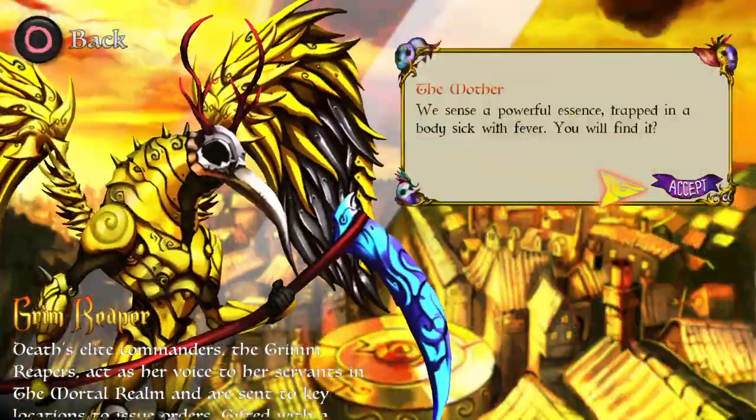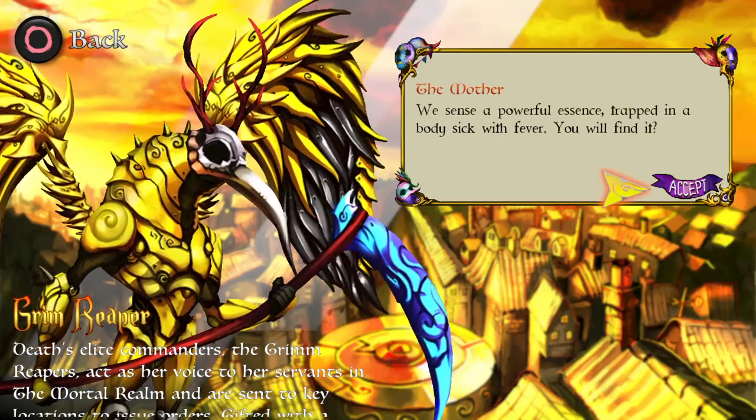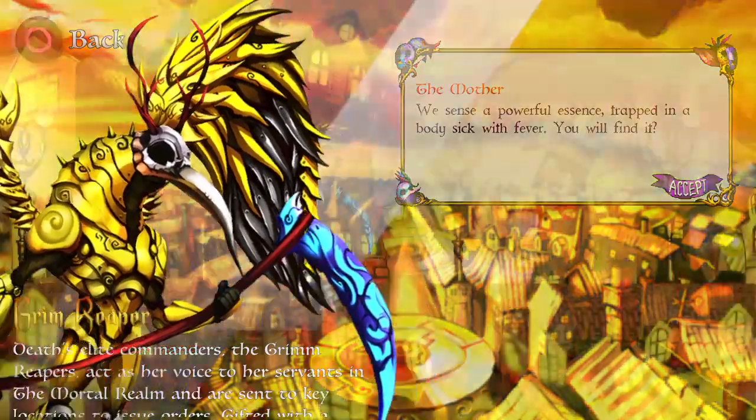I don't know what the buttons are, don't know what the point of the game is. There's a powerful essence trapped in the body, sick with fever. Will you find it? Can I scroll down? The grim reaper.